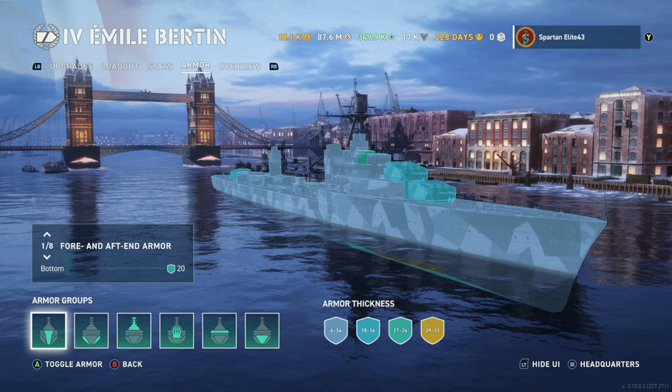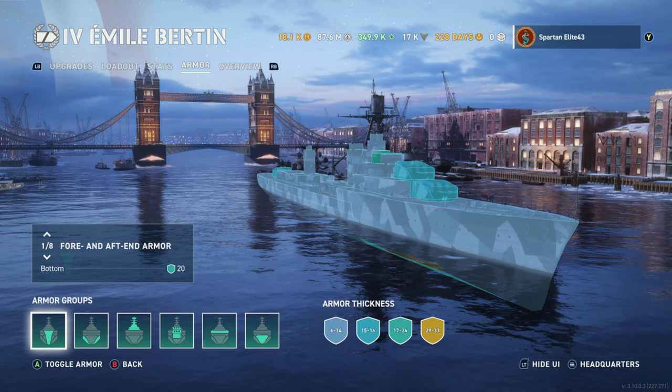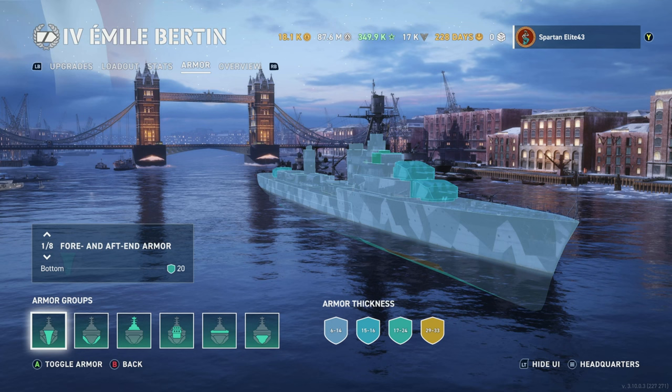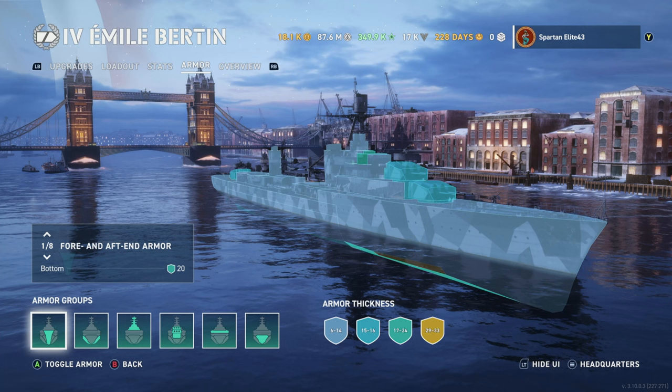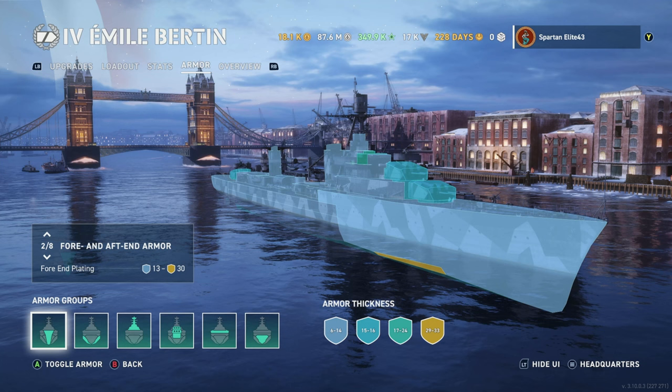Armor — as is the theme on these things, you don't have a whole lot of armor, but for French cruisers it's spaced armor. So while it doesn't actually look that thick, it's actually not too shabby. It allows a lot of over-penetrations without giving citadels, but it also allows cruiser shells to get penetrations without doing any damage. It's an interesting mechanic in the game for sure.